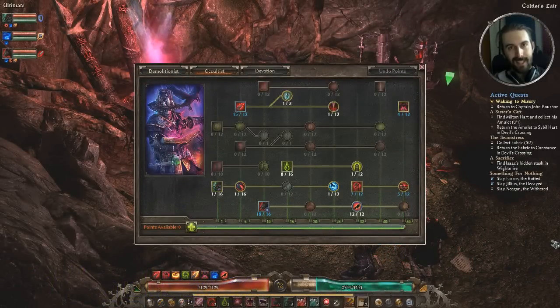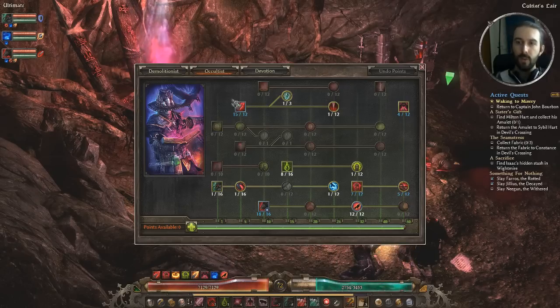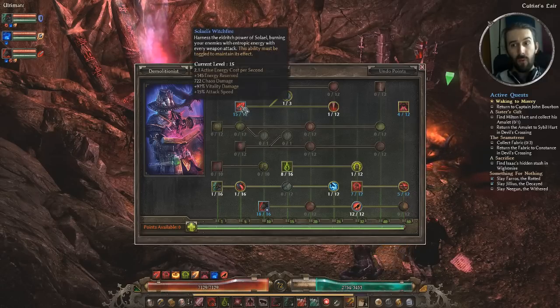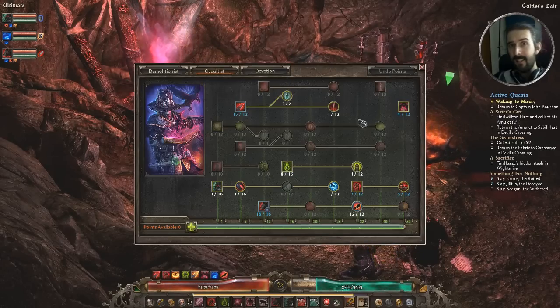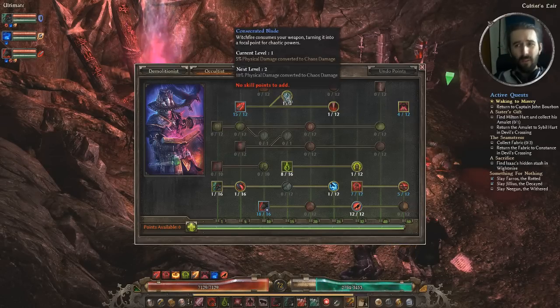Let's take a gander at the skill selection for the build. I've got the Occultist mastery up first. Starting top down: I've got Salail's Witch Fire at max, 12 out of 12, with plus skills buffing that further to 15 — a really good damage source to help with murdering things and summoning extra minions. Just one point into Consecrated Blade, which you could honestly put three out of three into; I kind of forgot this skill could go higher.